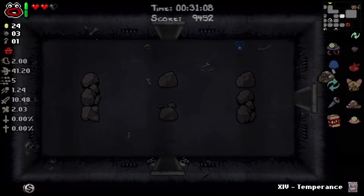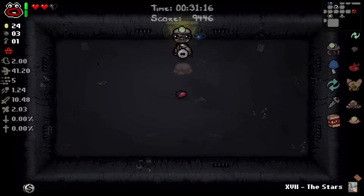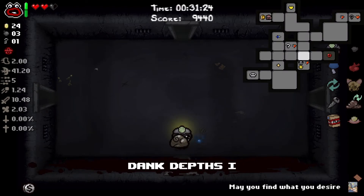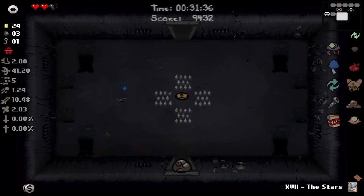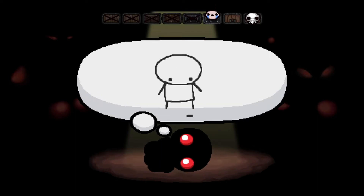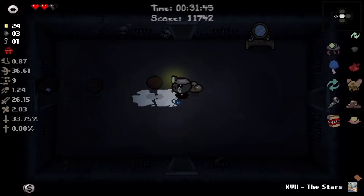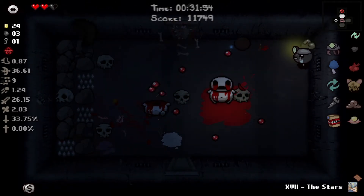Get a penny, go back and get our stars card. After what felt like a forever floor - I forgot we had Diplopia! Our damage is back to a pretty high number. We got Curse of Darkness again, there's a mini boss in that room. Our movement speed went back to trash.